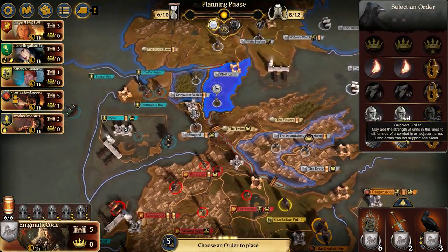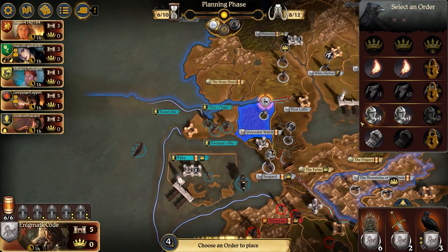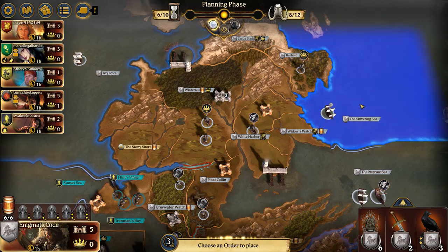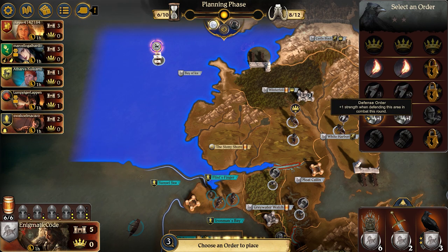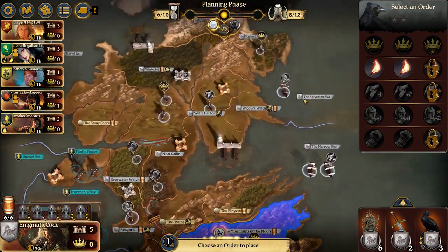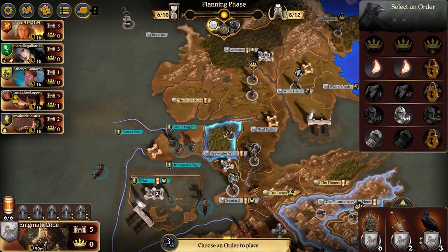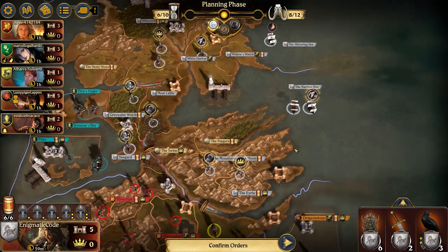I already have one of my special orders on Mustering in Winterfell this round. The second one would help better if I did a plus two defense in Seaguard and just a regular support in Moat Kaelin, so let me switch those around. For Greywater Watch, I'm going to be surprised if this actually goes through and doesn't get raided. But if it does, it's going to make Seaguard really hard to take. For my fleets in the Shivering Sea and the Bay of Ice I'm just going to throw defense on there — Greyjoy is kind of out of their good house cards so they may be less inclined to go after me.